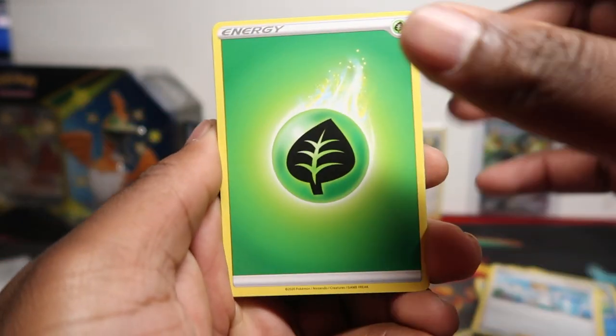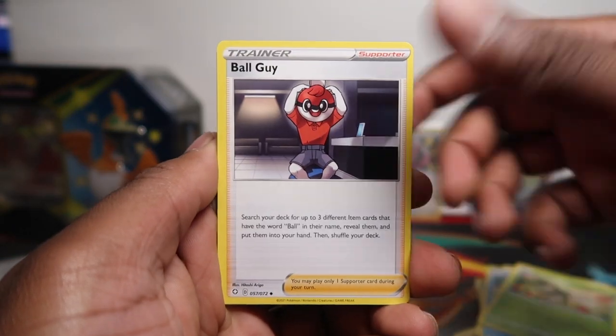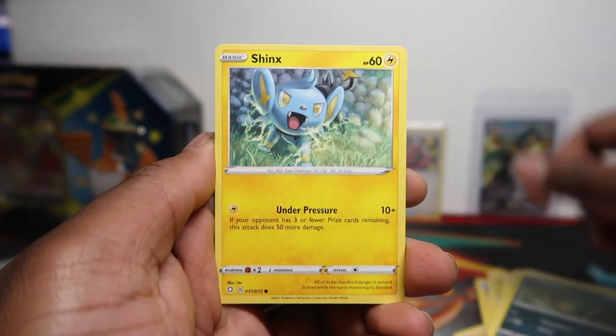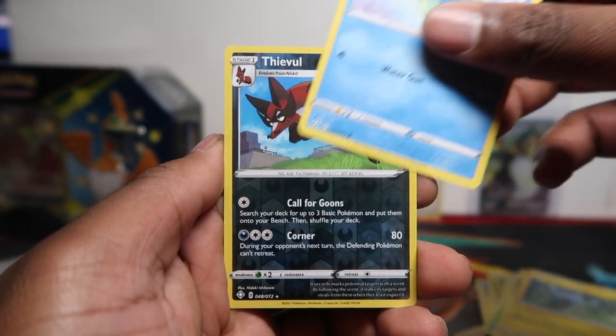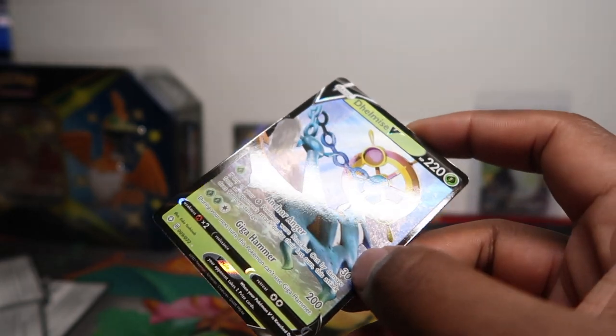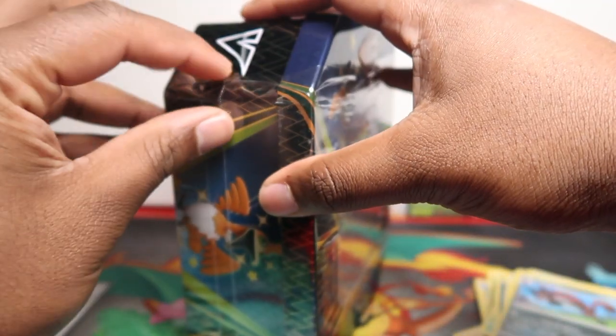A lot of our members managed to cop a lot of Shining Fates — if you're one of the members comment down below. It's been a great couple of weeks, just full of restocks of Shining Fates — we've just been copping and copping. If you see Shining Fates, just cop regardless. We got an Altaria and a Delcatty, so I'm not going to complain with that tin at all!